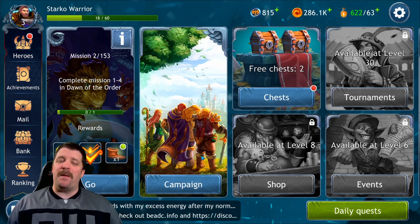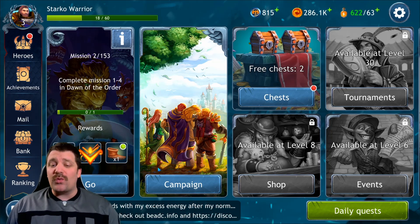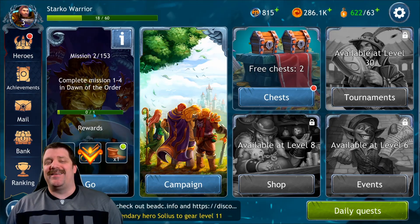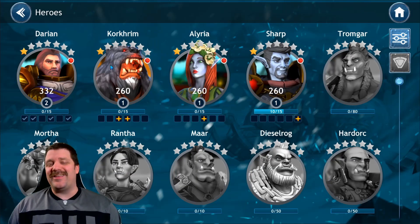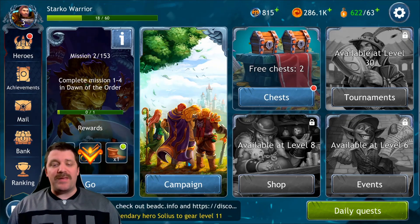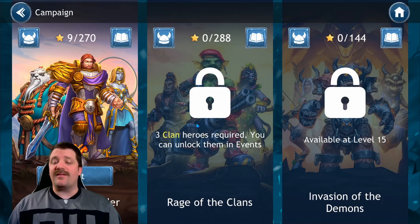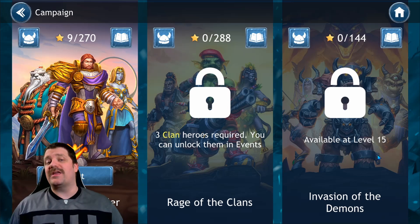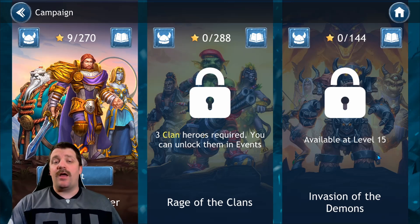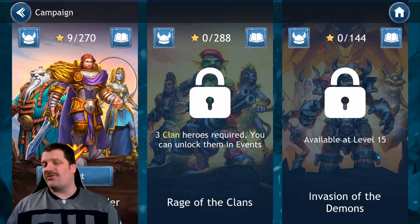This game has a mix of campaign missions — three different campaigns. You have the Order campaign, which is the first campaign. The second campaign is a clan campaign. And the third campaign is one where you can use all the characters and you get to farm runes.